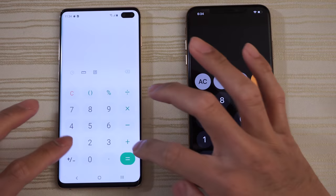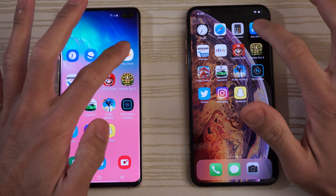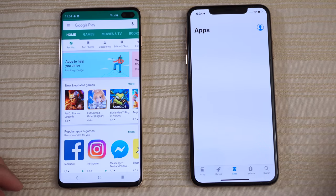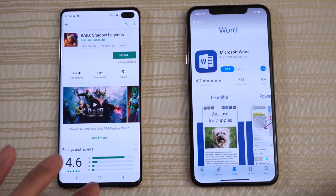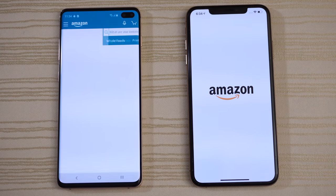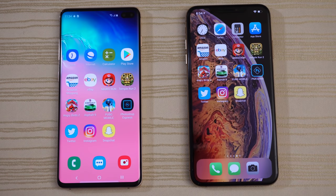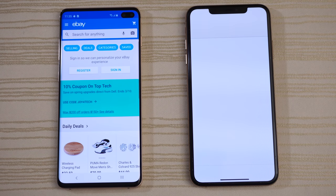Calculator — you guys are the judges. Play Store and App Store: a little bit faster on the left. We'll click on an app here. Amazon — a little bit faster on the left again. eBay — faster on the left again as well.